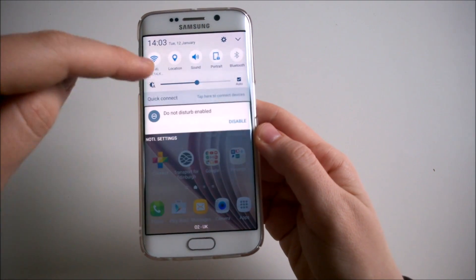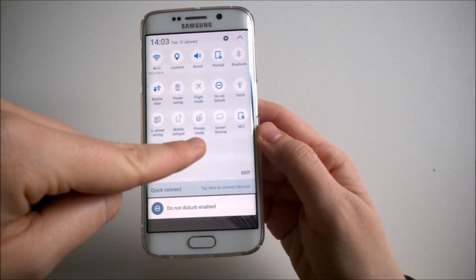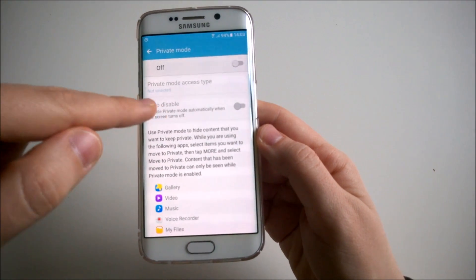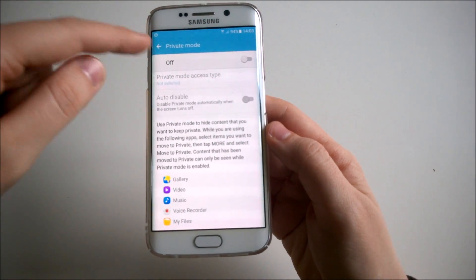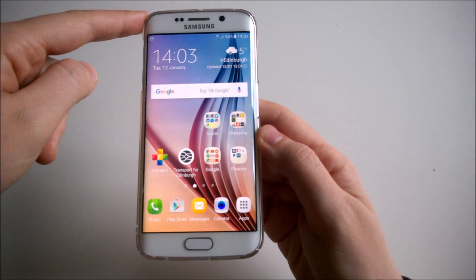In the quick menu at the top, you now have a private mode icon. You can toggle this on and off from here — so if you click here you have quick access to private mode. That's a cool new feature you can use if you're a fan of private mode and you want to set the privacy of your phone as you wish.